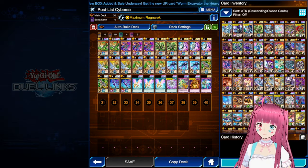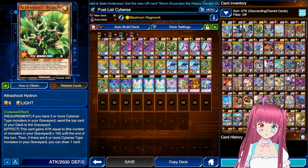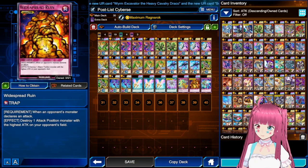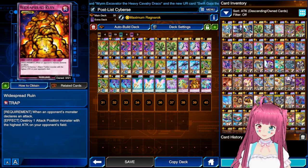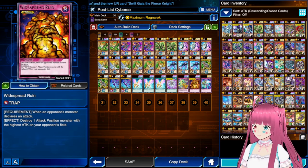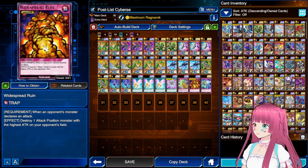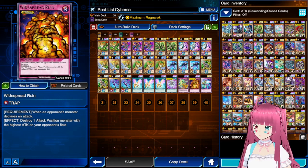Similarly, in the Cyber Stack, one copy of Attitude Hydron becomes the third Moni. And then we see Wisepad Ruin over Negate Attack. Very minor changes to decks that are very dominant. Expect to continue seeing these decks and Royal Rebels in high-level tournament play.